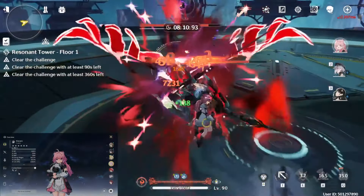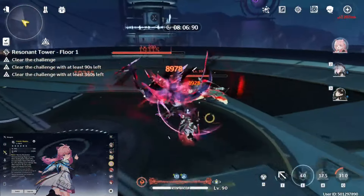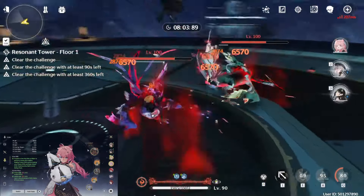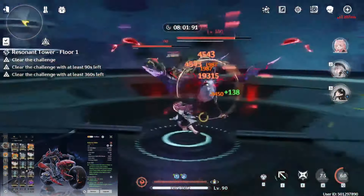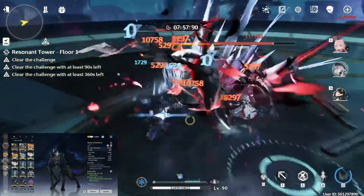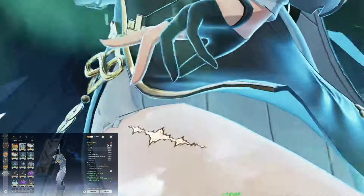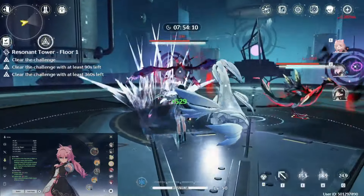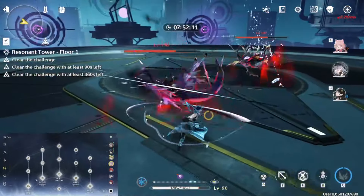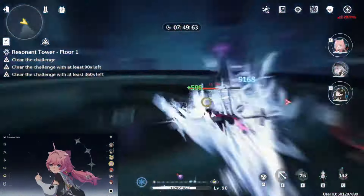Let's see the build as the fight goes on. This is S0 Anchor, S1 Sanhua, and S0 Baishi. Sanhua and Anchor have permanent 5-star weapons; Baishi has the 3-5-25 from the forge because I don't have Variation sadly. And I'll be honest — I don't even know how to play Baishi and what she does. I'm basically using her as a healing set and bell echo bot for the fight.